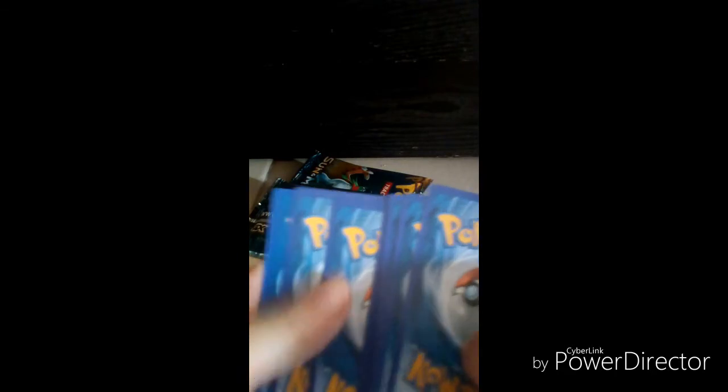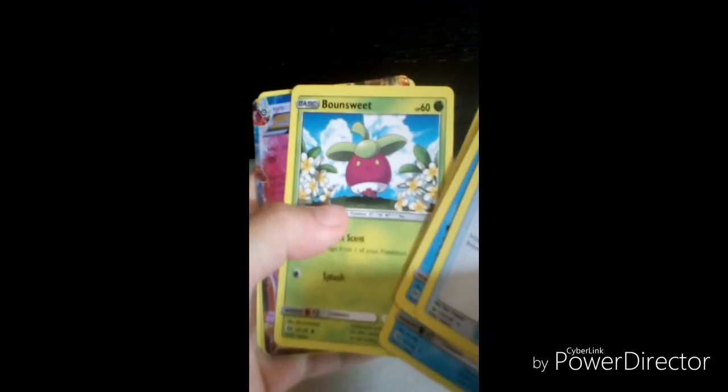Going to the third pack very fast. Pick one, two, three — we got Bewear, Masalada, Psyduck, Sandygast, Cosmog, Komala. Then oh my god — Diancie EX and Dragonite and Spearow! Putting the Diancie EX aside. That's an EX!